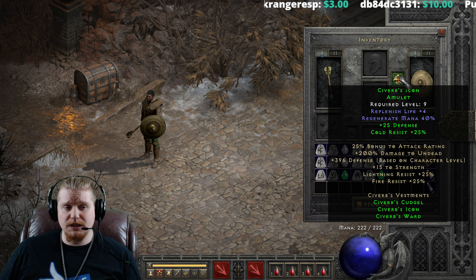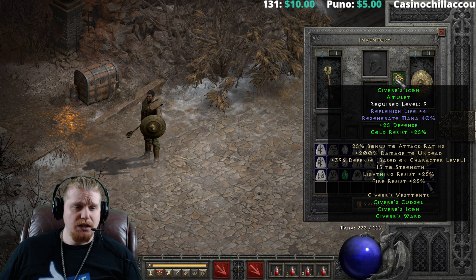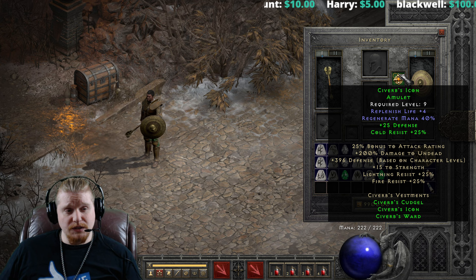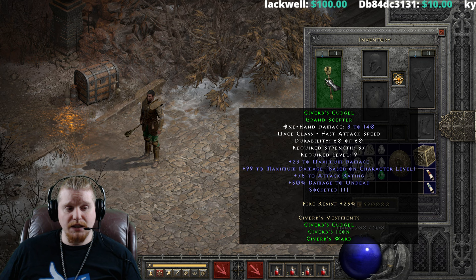These are green bonuses and the green bonuses are kind of odd because they vary. So we get 25 defense for 2 or 3 items, and 25% cold resistance for 2 items, which is not bad. You can rock just the weapon and the amulet and get pretty nice resistances — you get the 25 cold and then 25 fire from the one piece, which isn't bad.